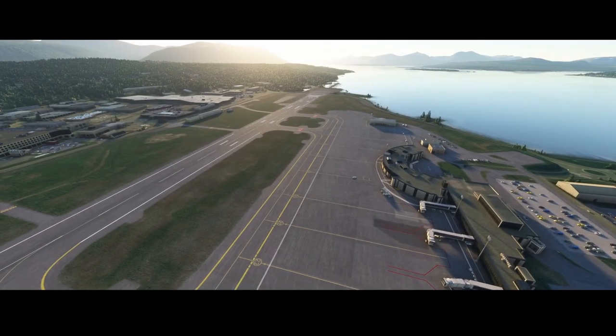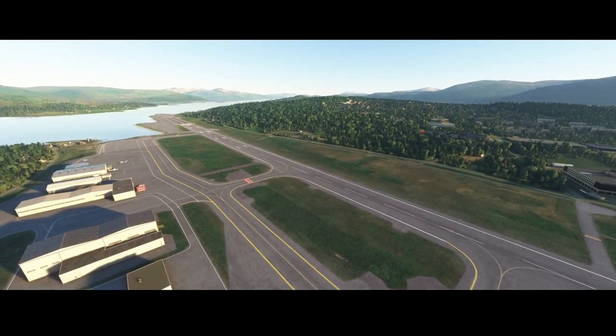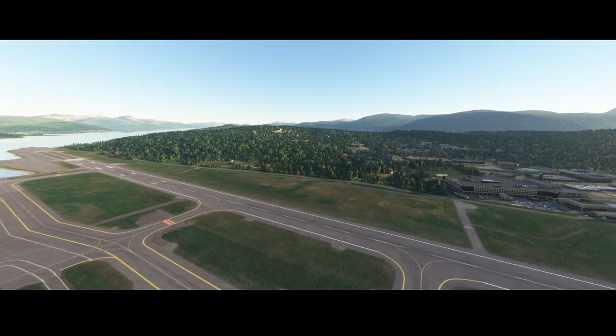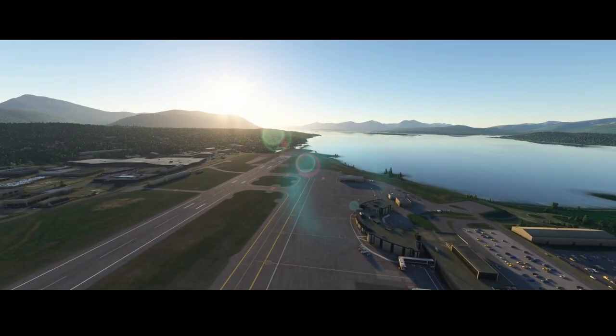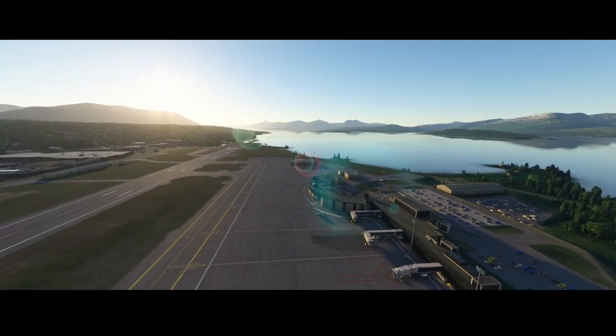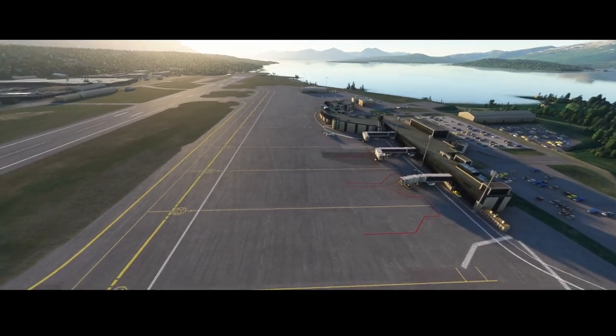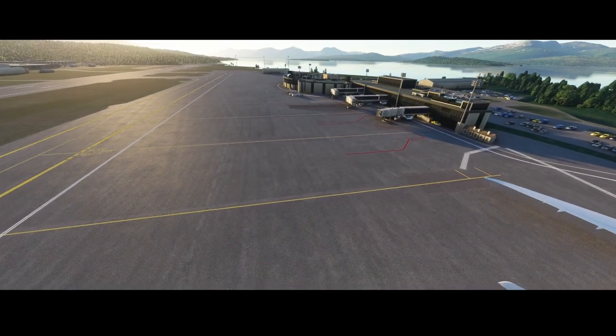This airport only has one runway as you can see here. It's placed in the pretty north part of Norway. You can see a lot of details — the taxiways, the signs are really nice, and if we go closer...